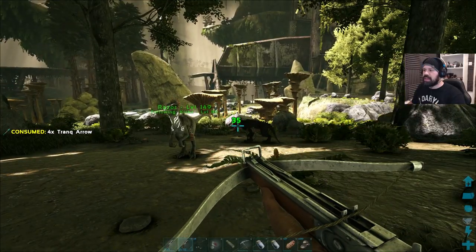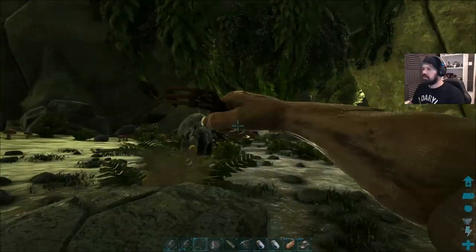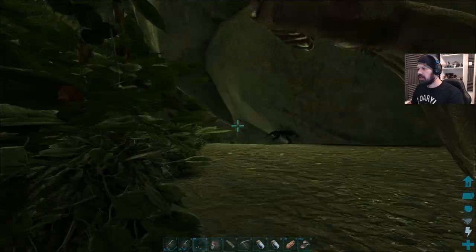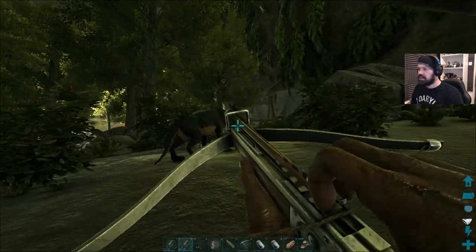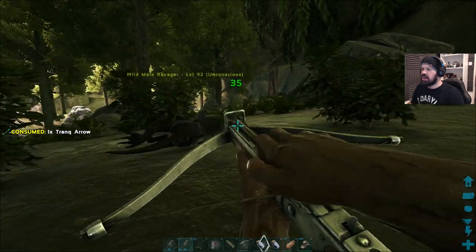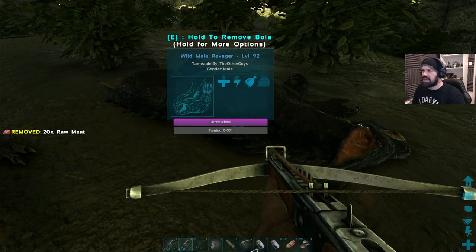Revenge is sweet baby! Oh look at you — got a little razor here, just something I found along the way and tamed because why not. There we go, nice! Okay baby, you're level 92 but you probably took a bit of a beating. I don't have any mutton — that's your favorite — so let's see what we're going to get from you.